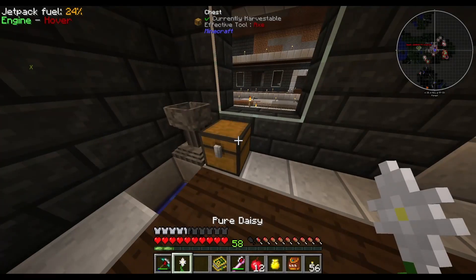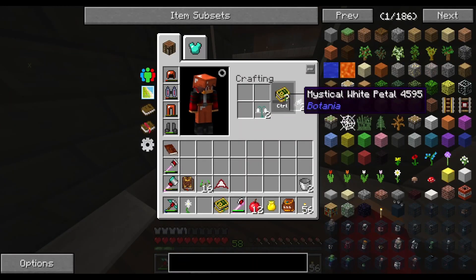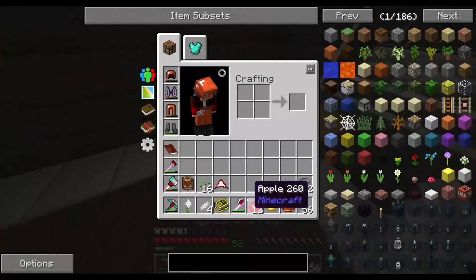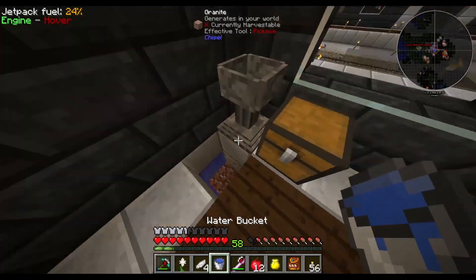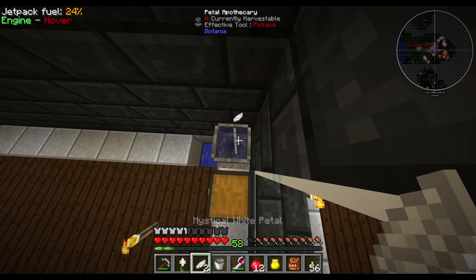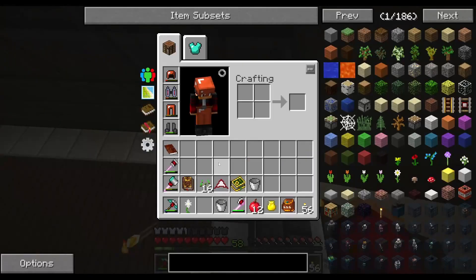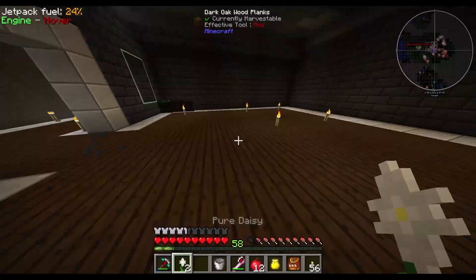I'm going to go ahead and make one more just so we have another one — I want one for living rock and one for living wood. And there we go. So these need to be placed on dirt. Do I have any dirt? I have one dirt in there. I have no dirt anywhere apparently.